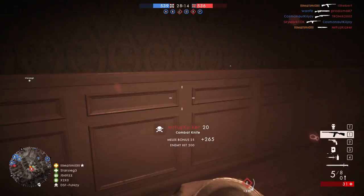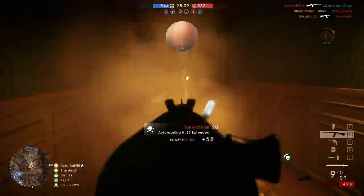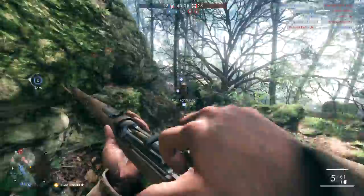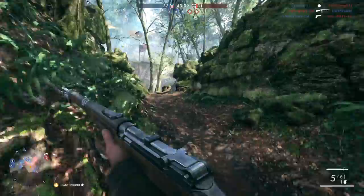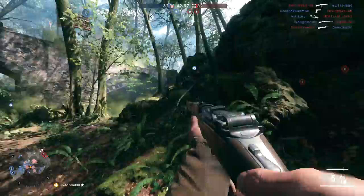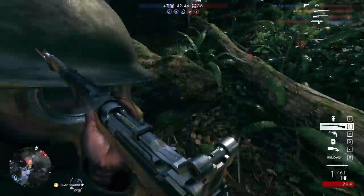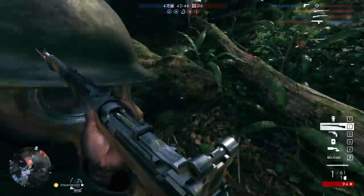As for the weapon that I think is just terrible — I don't even know what DICE was thinking when they designed it — that has to go to the Selbstlader 1906 Factory Variance. What annoys me about this is that it's the rank 10 Medic weapon; you've got to get all the way to rank 10 before you unlock it, and it is awful. It doesn't really do anything better than the other weapons you have. It's got the same kind of damage, relatively the same accuracy, same recoil, same reload time — and while some stats might be slightly better compared to some of the other guns, what makes it as bad as it is, is that it only has five rounds. You get one clip, and that's it.